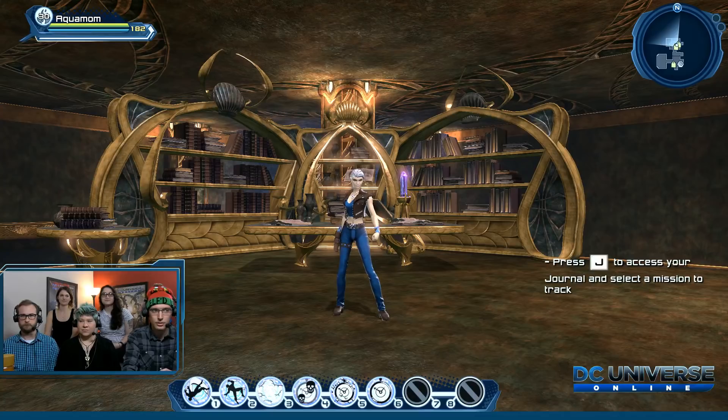We'll try to be clear on what parts are part of the lair and what parts are base items that are in the lair. We're going to start with the time capsule even though we're in the lair, and then we'll talk about the lair — because it's super cool.